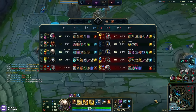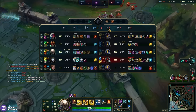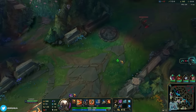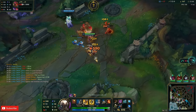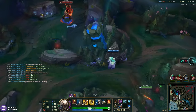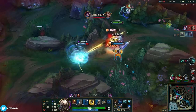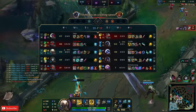My jungler is just way too behind — down 3 levels and 100 CS. So it's basically like we're playing 4v5 right now. Despite all our kills it doesn't really matter. I don't think we're winning straight — he's just way too behind. My Jarvan's trolling, I swear. So useless.